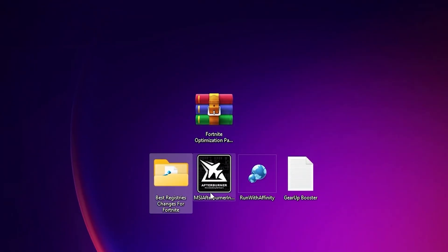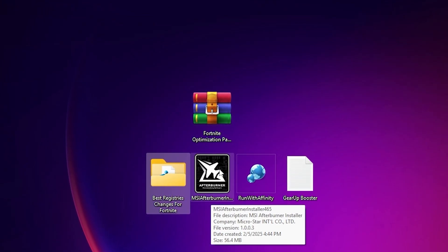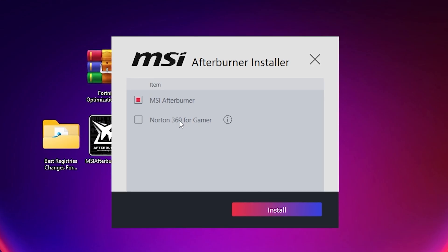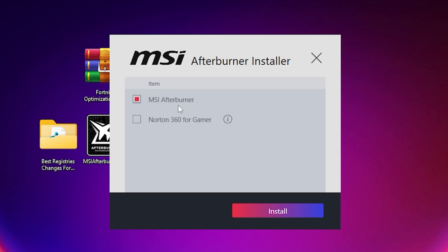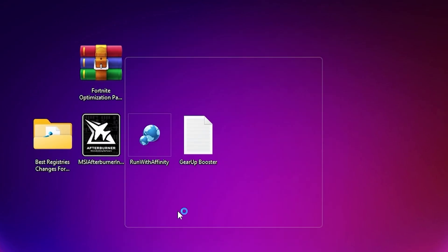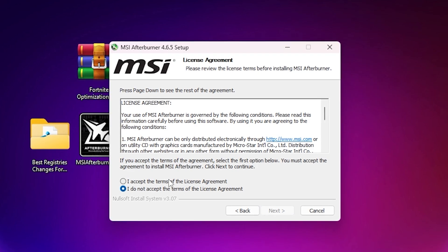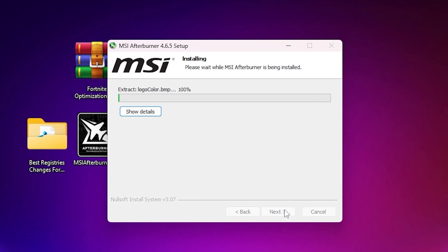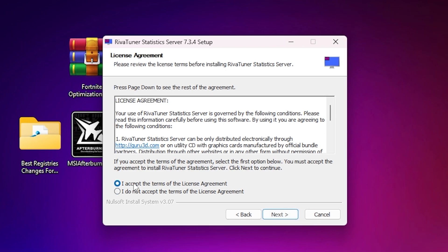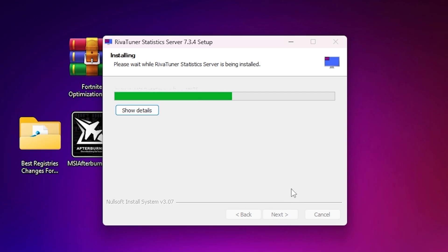Next, find the MSI Afterburner EXE file and install it. During installation, check the MSI Afterburner box and uncheck Norton 360 for Gamers — that is an additional application we don't need. Click Next, agree to the terms, and install. When prompted, also install the RivaTuner Statistics Server, which is important for fixing stutters and FPS drops. Click Next, accept the terms, and install it alongside MSI Afterburner.